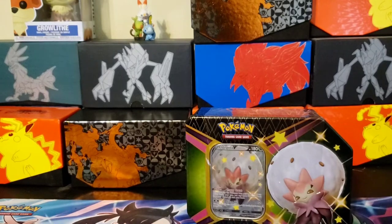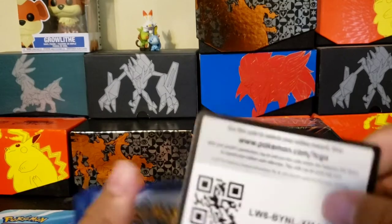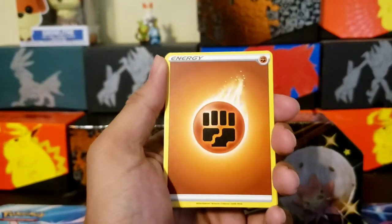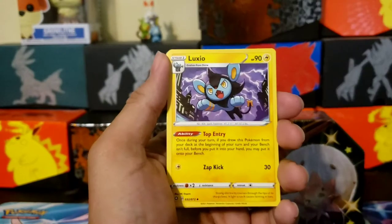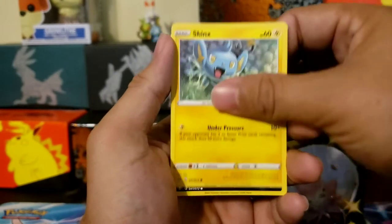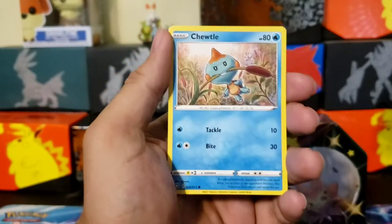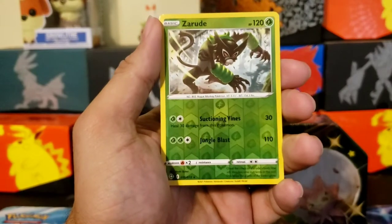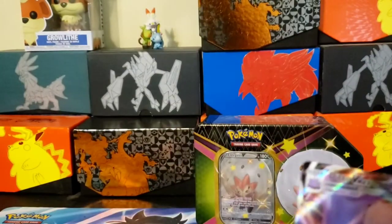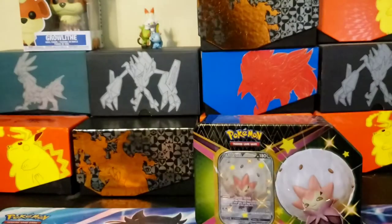We've got a lot of packs to go. Code card. One, two, three, four. Energy, Gym Trainer, Ball Guy. Shinx, Coffin, Trapinch — looking at the moon. Choodle reverse — and another Ditto V-MAX! There we go! Doubling up on Ditto right here on the V-MAX!